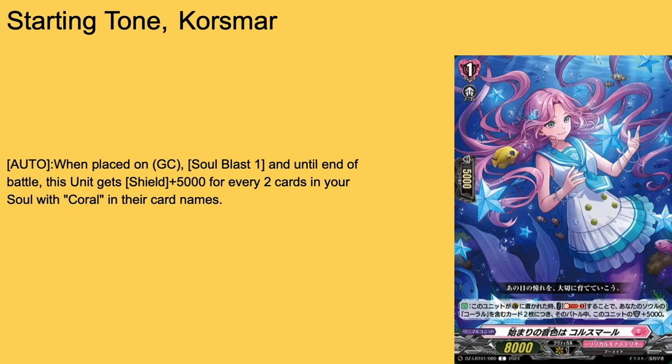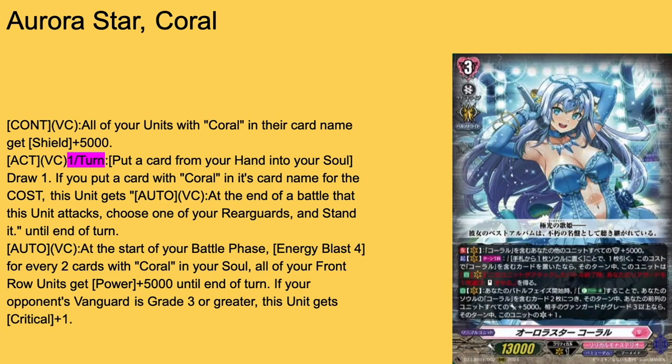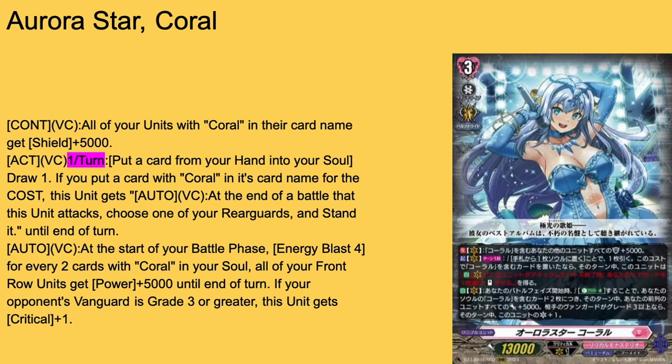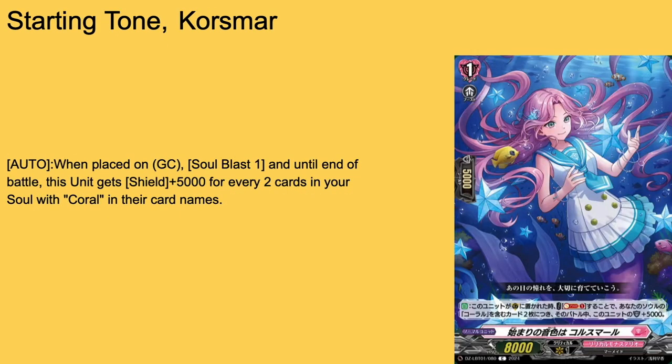Then we have Starting Tone Kosmar — grade 1 boost, 8k base, the grade 1 I always feel bad for because I messed up using her. Auto: when placed on guard circle, Soul Blast 1. She'll get plus 5k shield for every two cards with Coral in their card names from your soul — so the more defensive version. The reason I feel bad for this one is because Coral lost its first game, partly because I didn't see any Corals to send to soul for this skill, but it would have survived if I had remembered to use Kosmar. It would have been even more sad because Kosmar costs a Soul Blast — and I also bounced the grade 3 to hand, which also cost a Soul Blast — which ended up costing me guarding power. Either way, Kosmar is a nice grade 1, a good 3-of or 4-of for the Coral support deck.